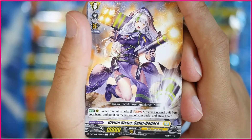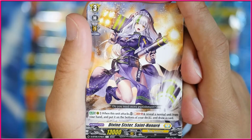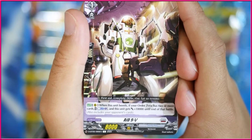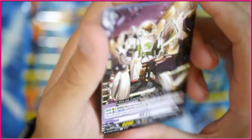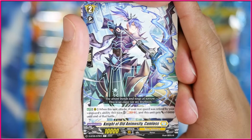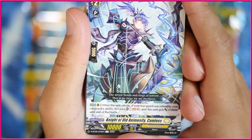We've got Divine Sister Saint Honell — when a unit attacks, Soul Blast 1, revealing a unit from your hand, and put it on the bottom of your deck to draw a card. Not necessarily Hex Orb support, but I guess you can use it in Hex Orb. Then we've got 9V — when this unit boosts, if your order zone has two or more cards, count them as one, and this unit gets 10k attack until the end of that battle. It also includes your opponent's cards, so if they have a prison face up, this guy can get power. Knight of Old Amnesty Camel Loss — when a unit attacks, if your rearguard was retired by your vanguard's ability this turn, you can Soul Blast 1 and this unit gets 10k to the end of the battle.